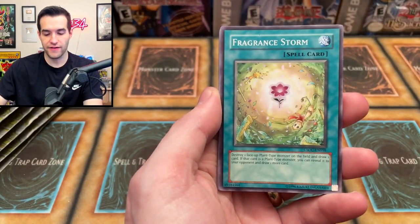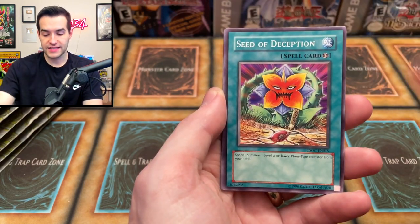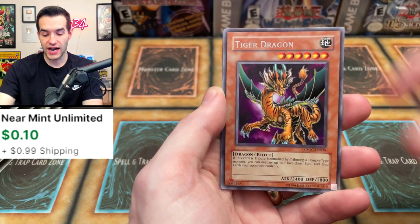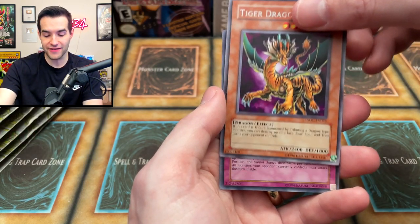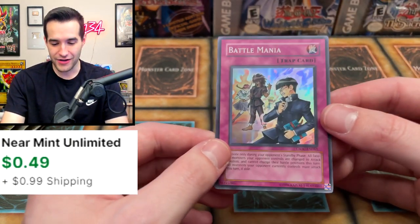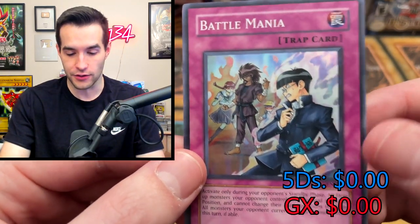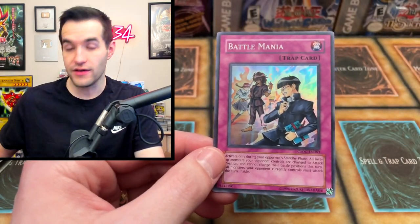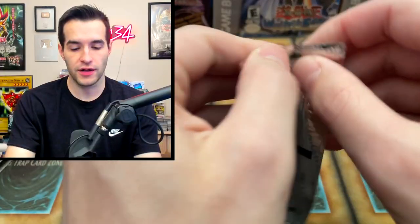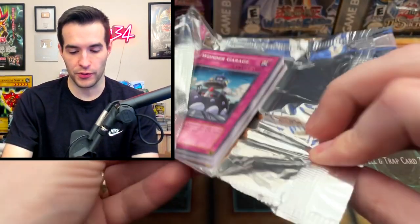Confusion Chaff, Fragrant Storm, Comrade Swordsman of Landstar, Nettles, Seed of Deception, Iron Chain Blaster, DNA Checkup, Tiger Dragon, and we have a Battle Mania — super rare at the back. Our first foil! We got some Naruto-looking guys going on here, about to battle it out. Our first foil has been pulled — not a great start, but glad we've at least rectified it a little with the super rare.